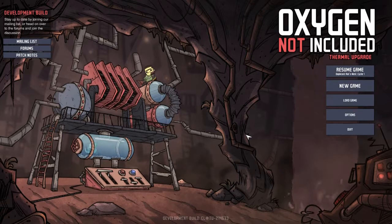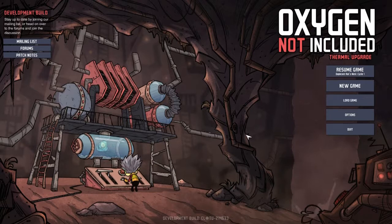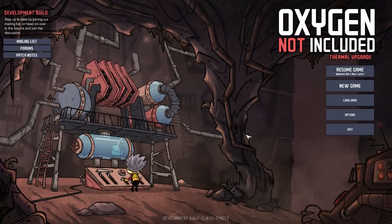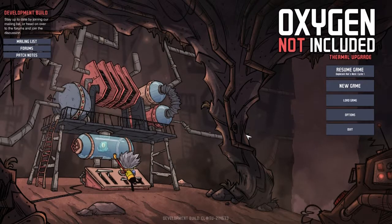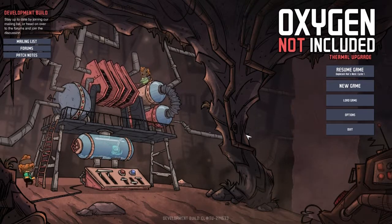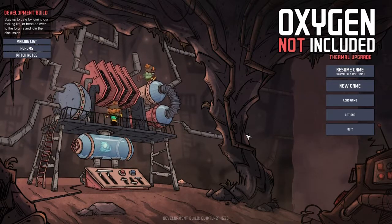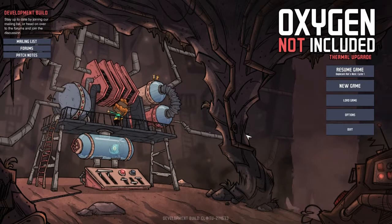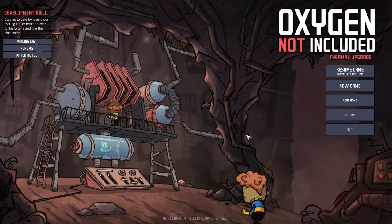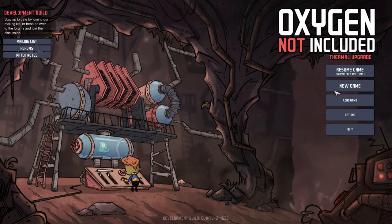I'm a bit excited about the Agriculture Upgrade because there are going to be new crops, new plants coming in, and new characteristics available for the existing duplicants in the game. Based on the announcement, those are the main things they're going to be prioritizing in the agricultural upgrade. So now let's get into the walkthrough.